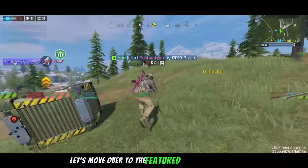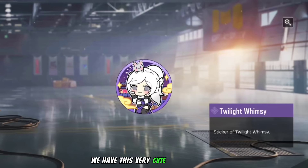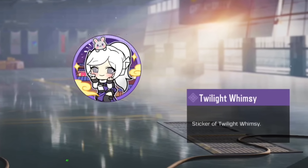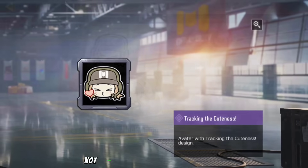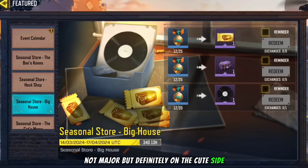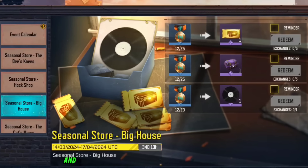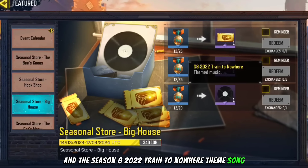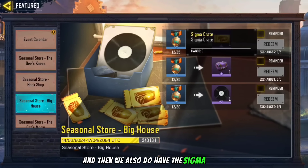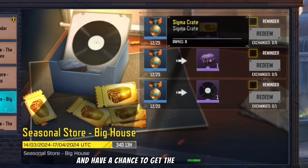Let's move over to the Featured Seasonal Store. First over here we have this very cute Skyla sticker as well as this cute Urban Tracker and Avatar as well — not major but definitely on the cute side. Then we also do have some Golden Crate coupons and the Season 8 2022 Train to Nowhere theme song.